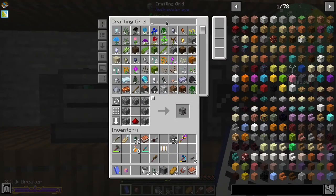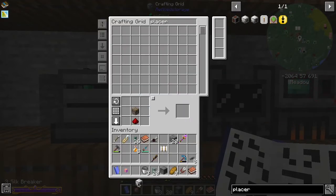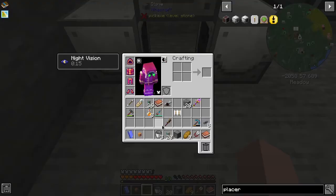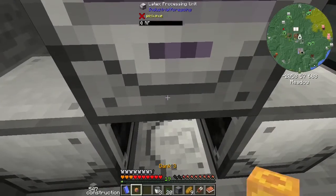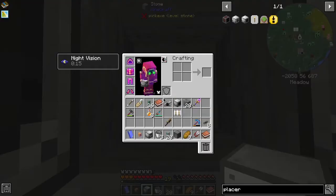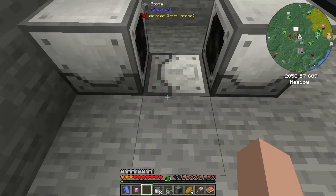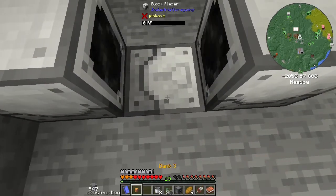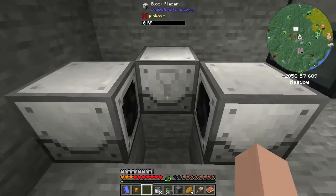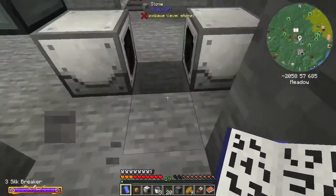So we'll take those, put those in there, and then we should be able to make the placer - not the fluid placer, but this one. And that should be everything. Sweet. So right down hither, between hither and yon - nope. Okay, it's fine, we can handle this - we can break that and then we can do something like this. You're not going to do that for me. Are you kidding me? Do you not place up? It's fine. I know what we're going to do - we'll just break that and put it backwards.